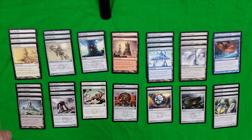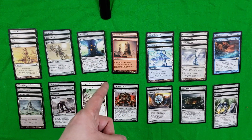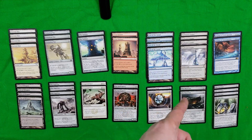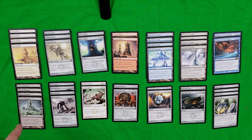You're going to have four Ancient Dens to cover your plains mana, two Great Furnaces to cover your mountains mana, four Seat of the Synod to cover your island mana, and four Darksteel Citadels. The beauty of the Darksteel Citadels is they are indestructible and produce one colorless mana, making them very hard to get rid of unless someone forces you to sacrifice a permanent. Last but not least, you have four Vault of Whispers, which produces swamp mana.